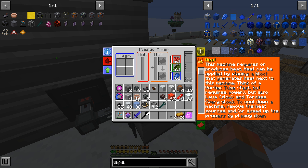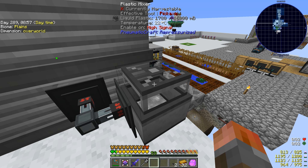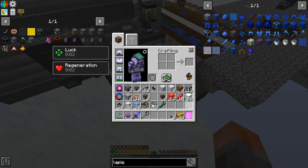Do I need power or heat? Requires heat - place a block that generates heat. That's a vortex tube fast, don't really like that. But we can use lava - it's slow apparently, but I don't care that much.